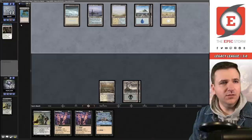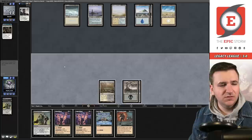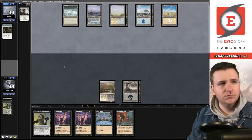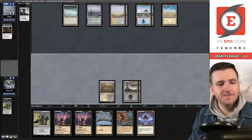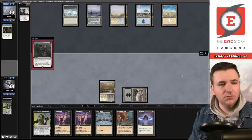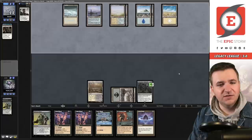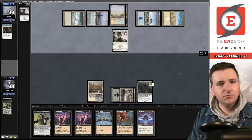They have another land — I'd be willing to bet they get rid of Volcanic Island. Draw for turn, just pass. Another land, they're flooding out a little. Draw, pass. I'd love a Tendrils of Agony. Wishclaw Talisman — might as well see if this resolves. It does. Pass the turn. They have another Ending and a Mentor. Bummer, they got me.